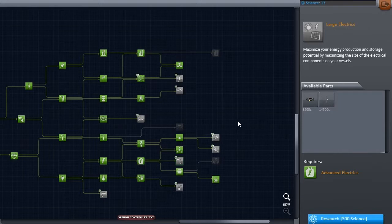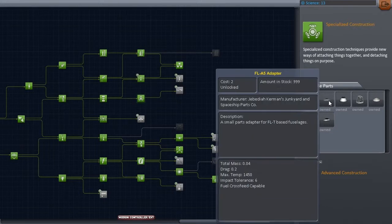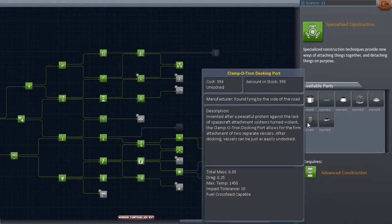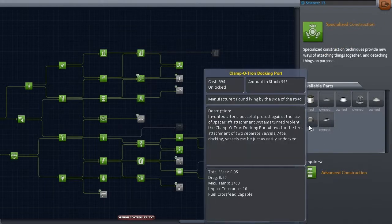As to the manned space station, either over Kerbin or over Joule or anywhere else, I want to make this modular — put different modules in orbit and then dock them together. For this, obviously, we're going to need docking ports. And hey, we do have a docking port. Great, so that's one thing out of the way. We can launch a space station.